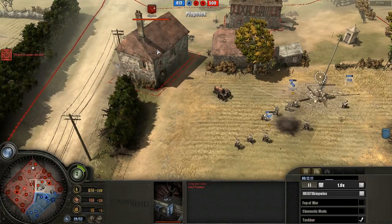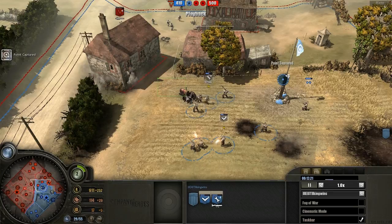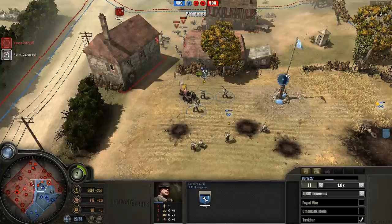Good position to be in with your grenadiers — it's a stone building which has four windows in this direction, so they're gonna do very well against these Zephyrs who are shooting at them right now.